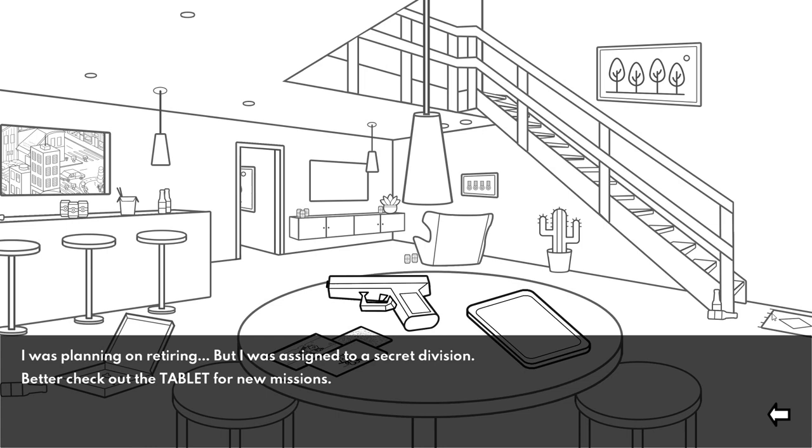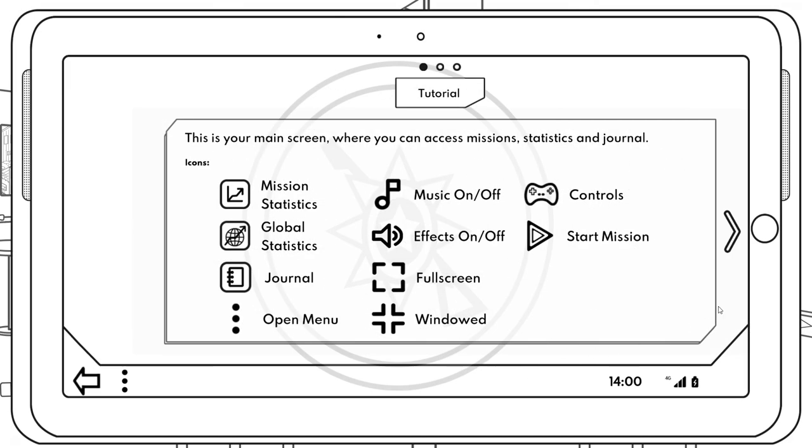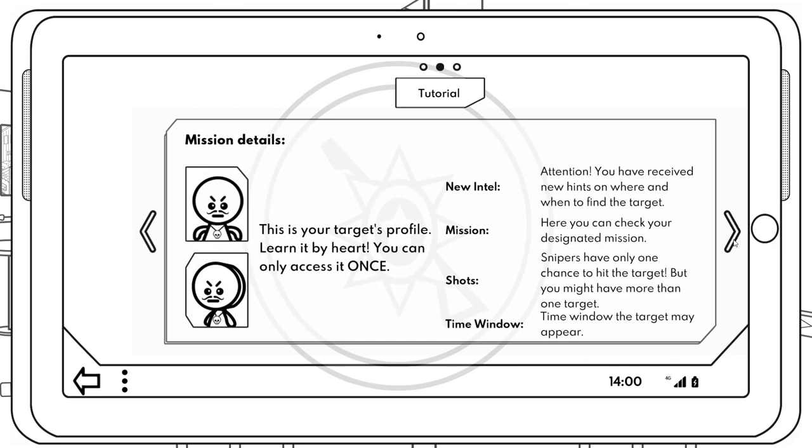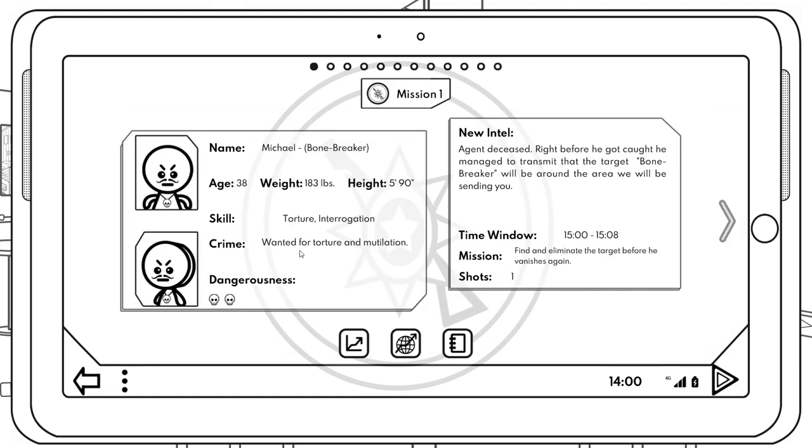I was planning on retiring but was assigned to a secret division - better check out the tablet for a new mission. This is your main screen. You can access your target's profile, but only once. Shoot, zoom, precision and aim. Mission one: Michael Bonebreaker, age 38, wanted for torture and mutilation. The time window to kill him is between 1500 and 1508. He has a skull necklace, mustache, downward eyebrows, and a circular head.